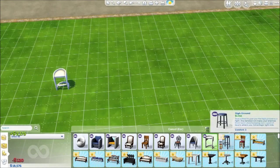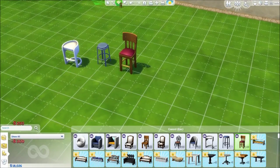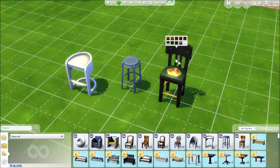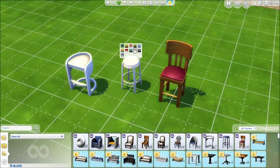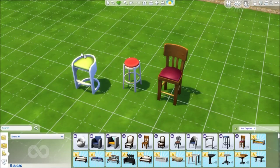Next we have bar stools — looks like three styles. A more typical bar stool chair you can get with a crown or a shield design, probably for a traditional pub, and then just some basic OG stools.